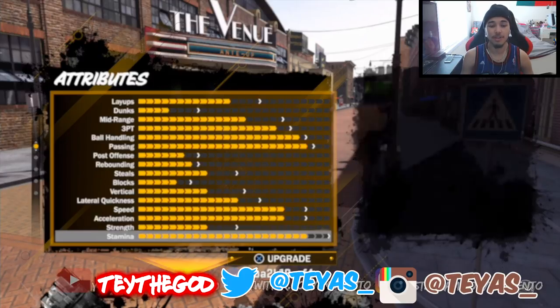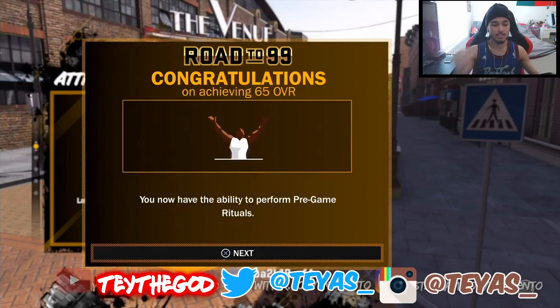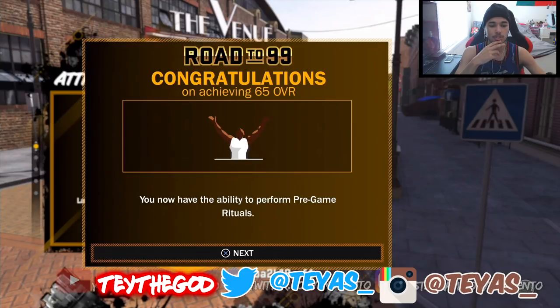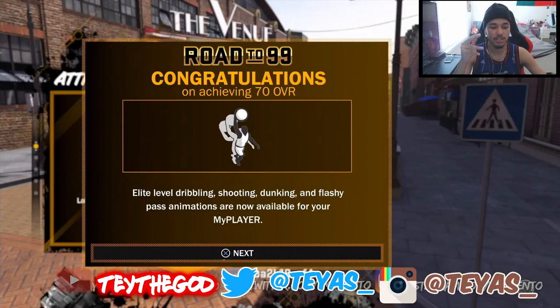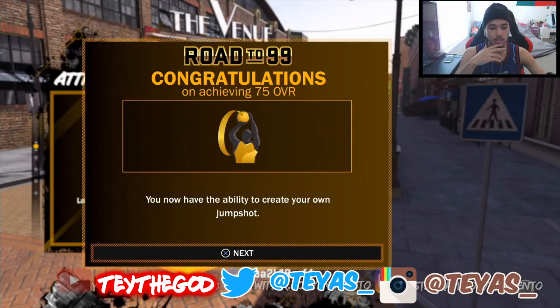Small forwards are bad this year — they nerfed them hard from last year because of those 6'10" Giannis-type builds, which was just stupid. He spent 190k to fully upgrade to 85 overall and unlocked the Hardened badge going from 60 to 85. At level 65 you unlock: pro level dribbling, shooting, dunking, and flashy pass animations — so you can unlock flashy passes just from your overall now. You also unlock the ability to perform pregame rituals, customize your look, expanded Main Street clothing at Swag's, and more shoes at Foot Locker.